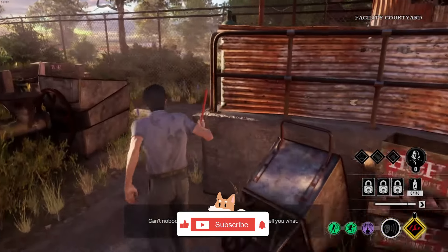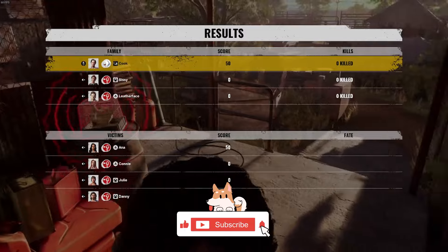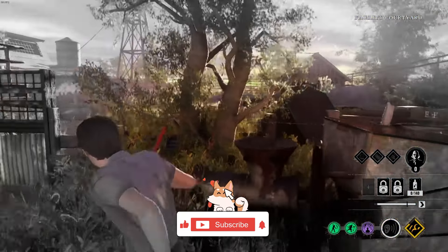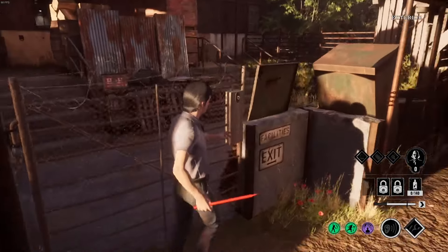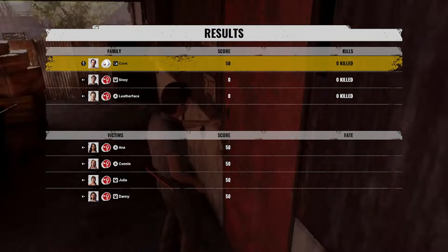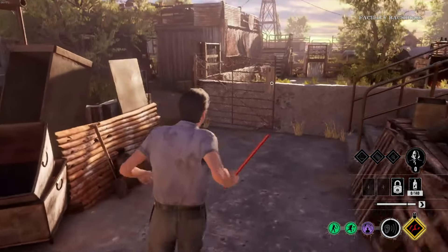Here we go, we are on Slaughterhouse. We have Leatherface and Sissy, and we do have a Danny too. The fuse box seems to be all the way in the corner. I can hear Leatherface already — I think he's in the basement still though. No door open.